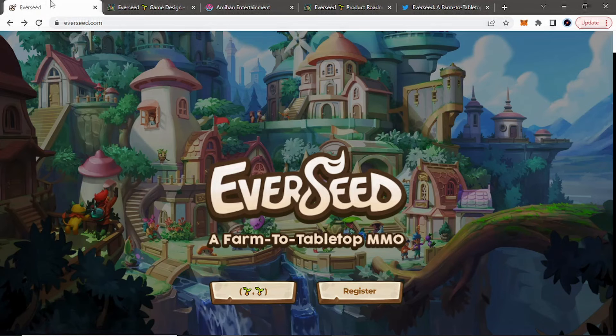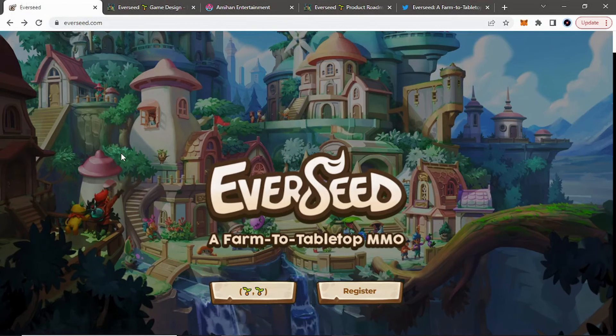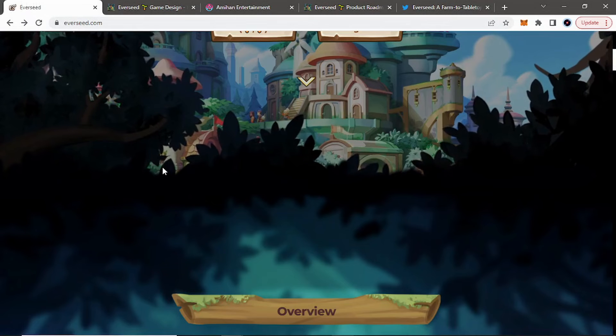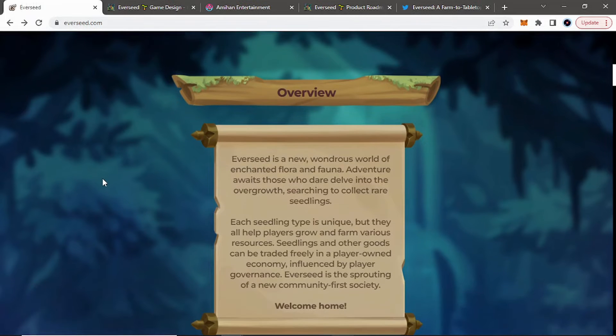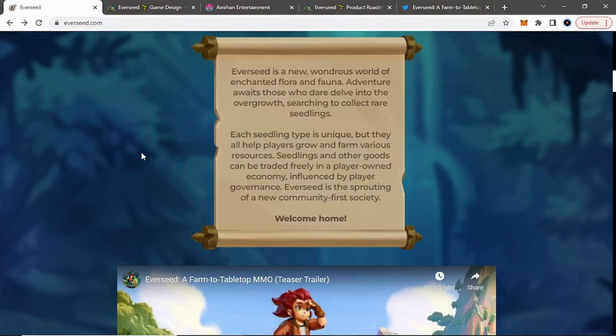You can contact them — that is their team page right there. On the Everseed site you can register and put in your email to get notified for updates. I like the artwork of Everseed. The quality of these crypto blockchain games that we look at is slowly going up over time, as any industry improves. So for an overview, Everseed is a new wondrous world of enchanted flora and fauna. Adventure awaits those who dare delve into the overgrowth, searching to collect rare seedlings.